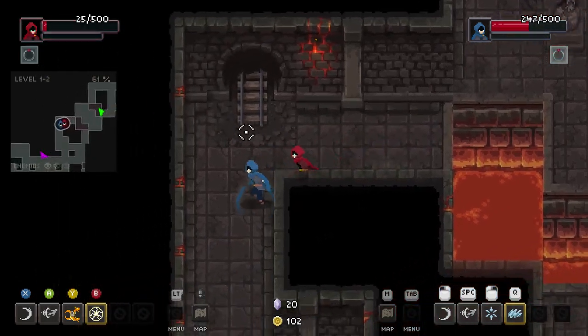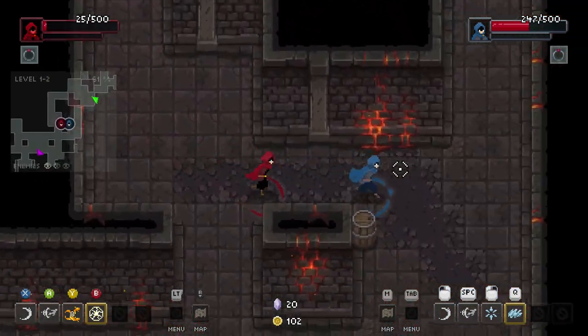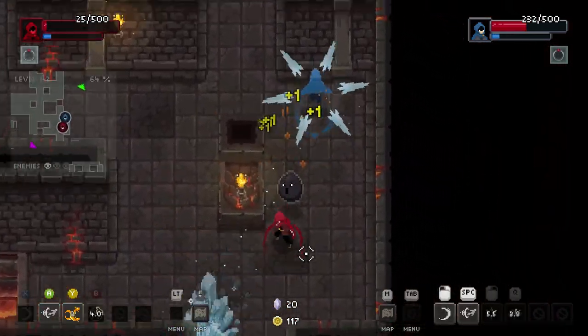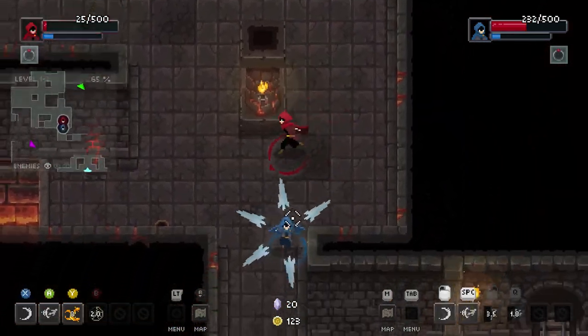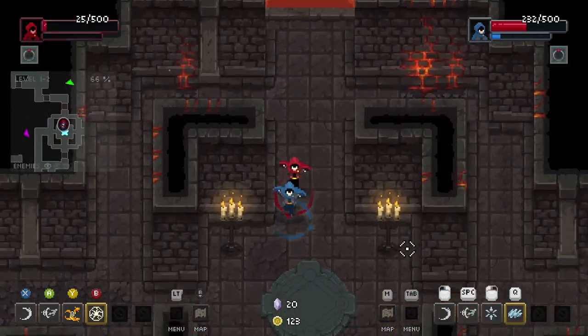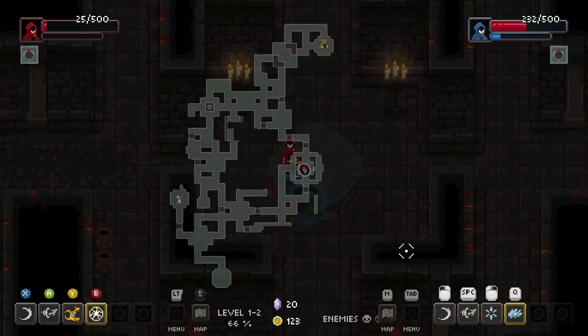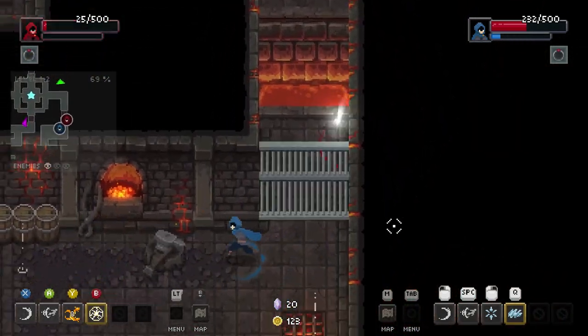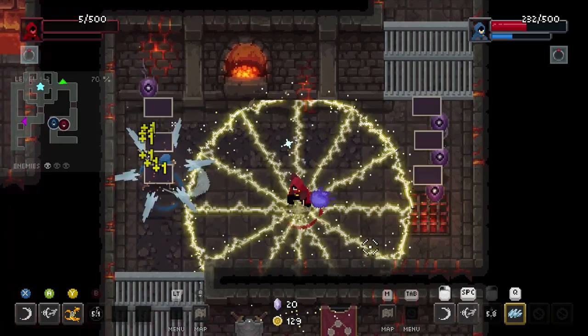I think if you die it drops the item so I'll have to pick it up off your body. Which way? I didn't even go yet — right side. You said you were gonna follow me. My bad, you can lead the way again.